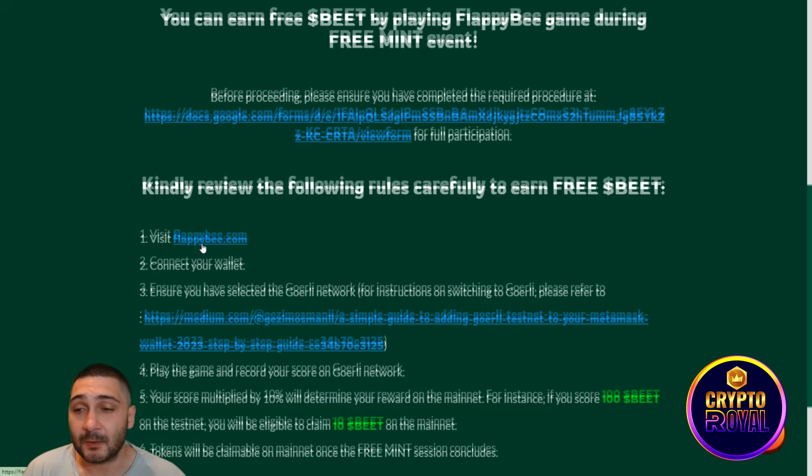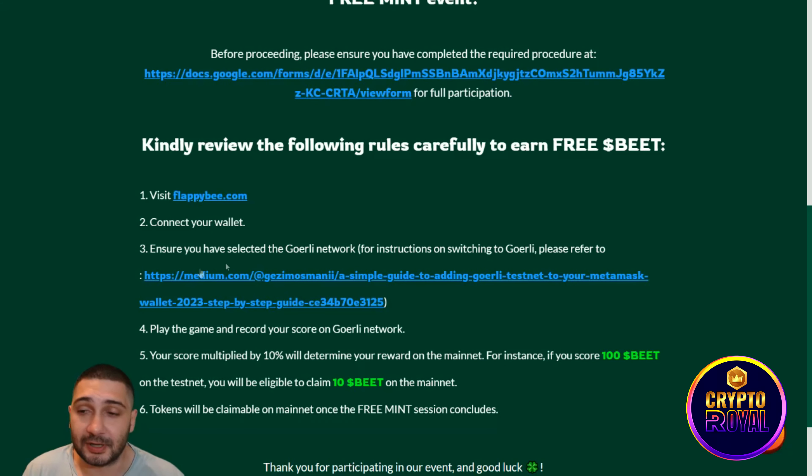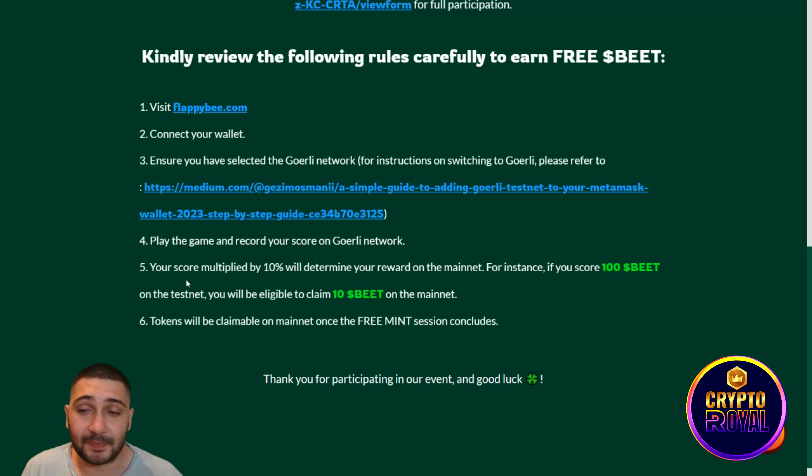Here we are at their official website and as you can see they are called Flappy B. They are inspired by Flappy Bird and the bees, and also with the Web3 technology. They have a good-looking website and right here you can play the game, check their white paper, and buy their token. Their pre-sale is coming very soon and we will cover that also.